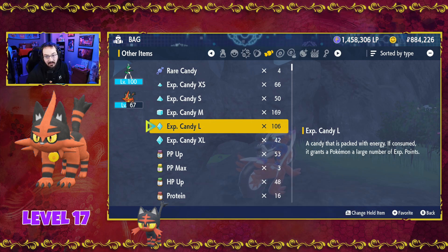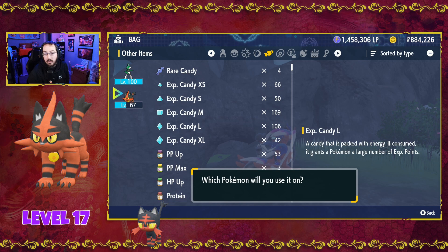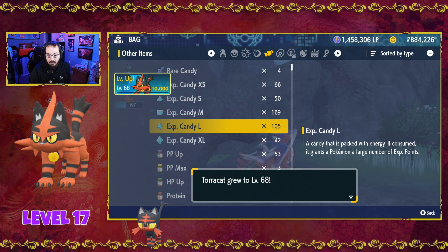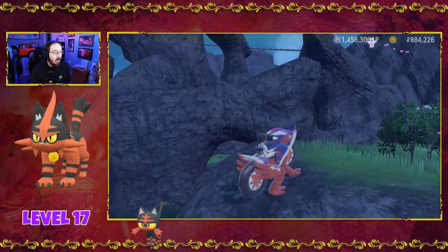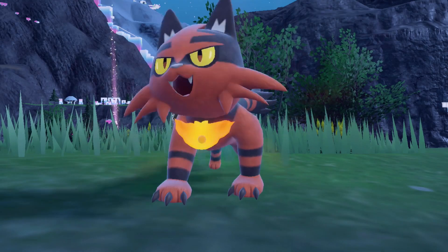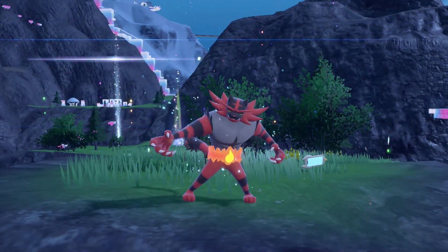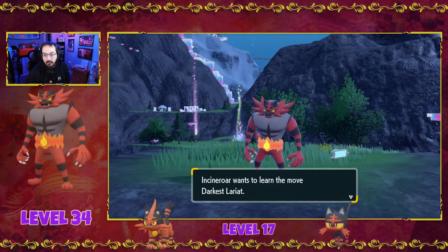If it is level 100, go ahead and use a singular rare candy — it'll still force the evolution. And then to evolve from Torracat into the fan favorite Incineroar, we'll go ahead and level it up. You need level 34 for that evolution. Ours is 68, still going to evolve. And there you have it — Torracat has evolved into Incineroar!